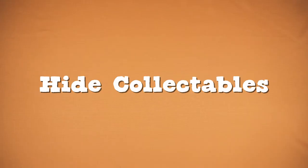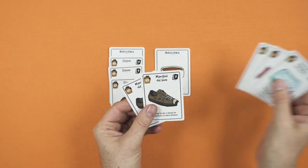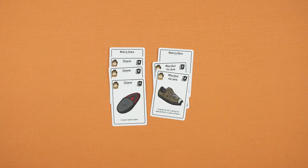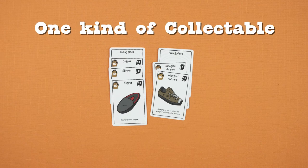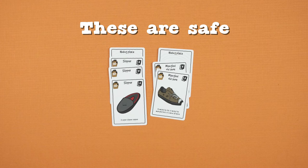Hide collectibles. Through the game, you'll be trying to add sets of collectibles to your hiding places to score maximum pooch points. Collectibles can only be hidden in sets of two or more, never singly, and you can only hide one kind of card on a hiding place. Once hidden, other players can't get their paws on your precious sets.